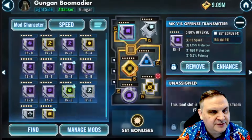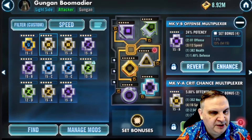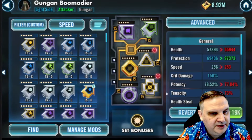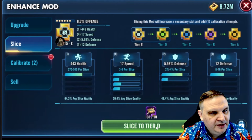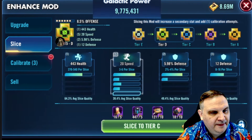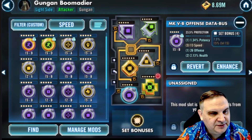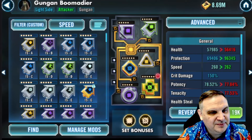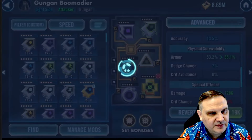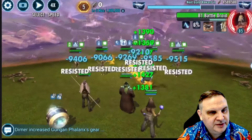Here I'm going to go in and sell off a ton of stuff — just get rid of a bunch of mods that have two speed, like seven and eight rolls on them. Have to clean those out of my account every now and then. Here we're working on the Boomerdeer and we slice this mod to get it up to 20 speed. We're in the land of getting five rolls and hitting 20s, but that's okay. The Boomerdeer we mod mainly for offense.